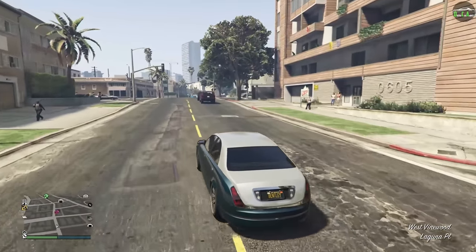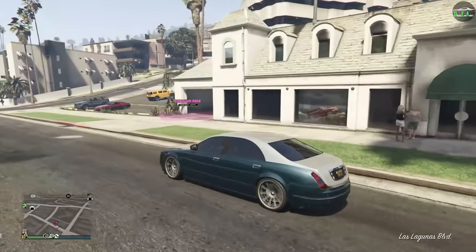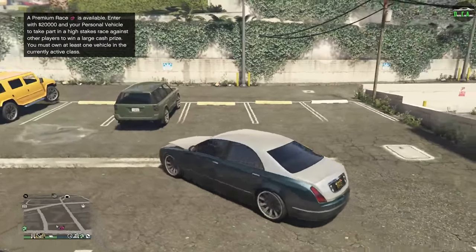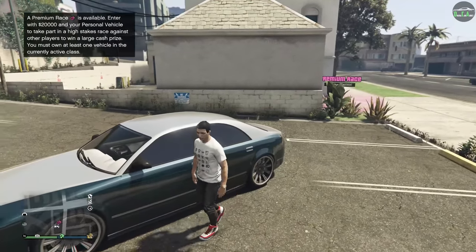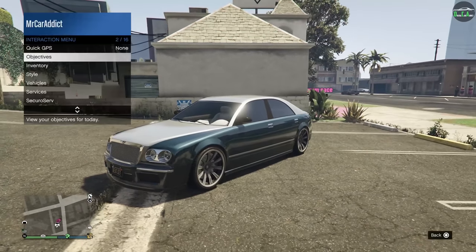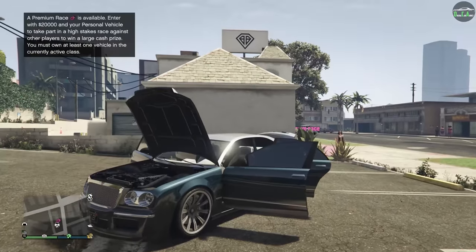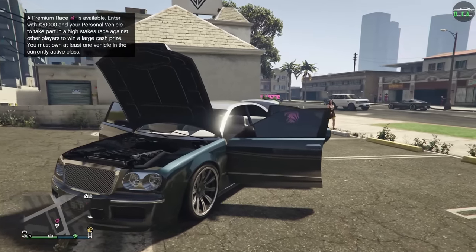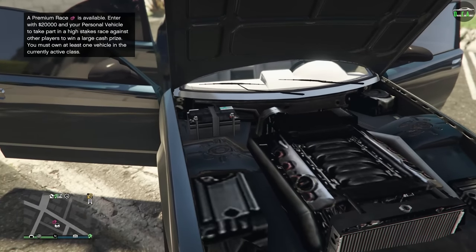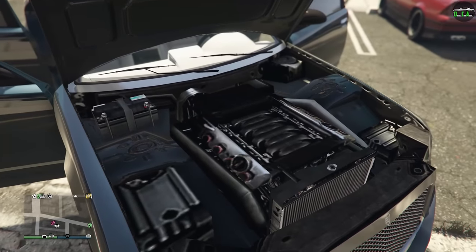Let's go ahead and pull over here to the Benefactor dealership to show off the Bentley. Let's open all the doors and stuff — it's so classy looking. It's a really, really good looking car. Now, obviously the Deity is a new variant of this car, which is a lot better in almost every way and it's faster. But if you want the older style Bentley, this is obviously the better choice.